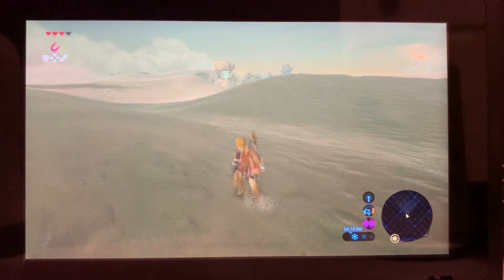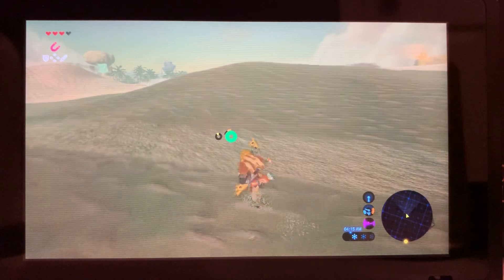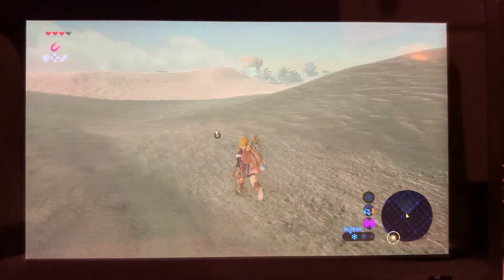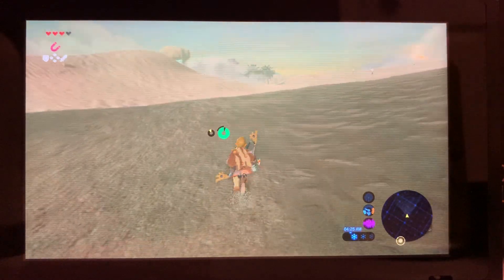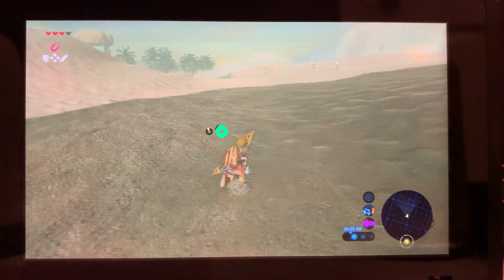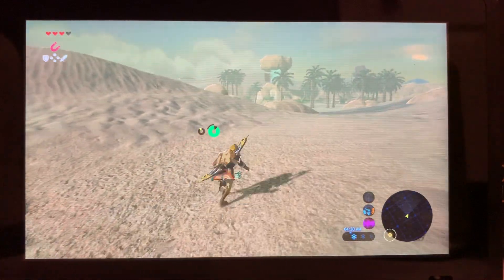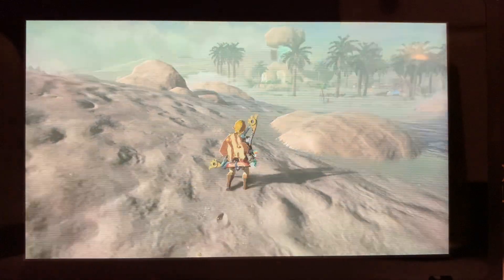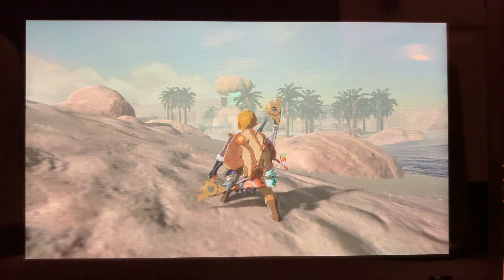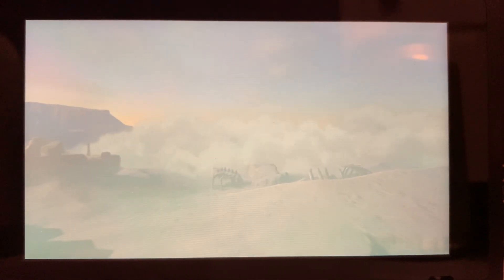At Karakara Bazaar there should be some sand seals that you can ride all the way to Gerudo Town — I can't remember if it's Gerudo Town or Gerudo Village. Bonus tip: at Karakara Bazaar there's a memory you can get somewhere around here. There's a cutscene that will happen here as well — I don't think you can skip it so you'll just have to watch it.